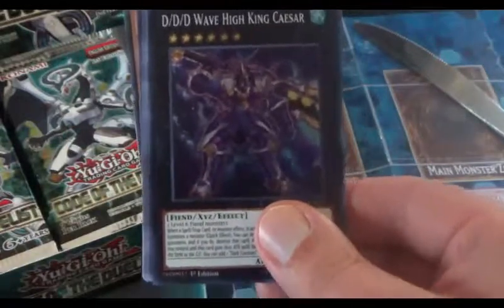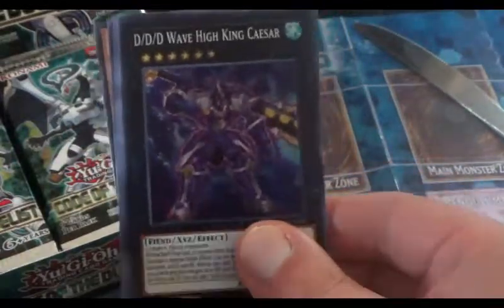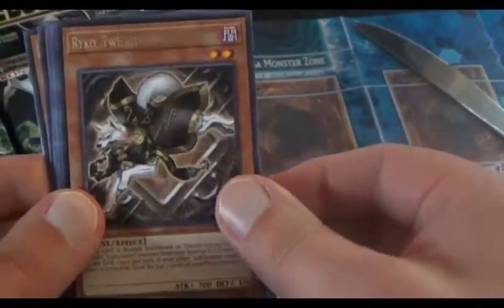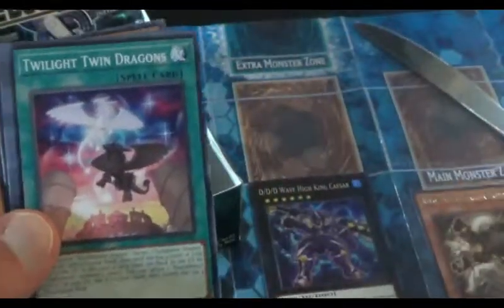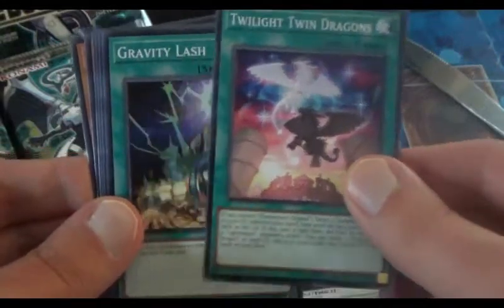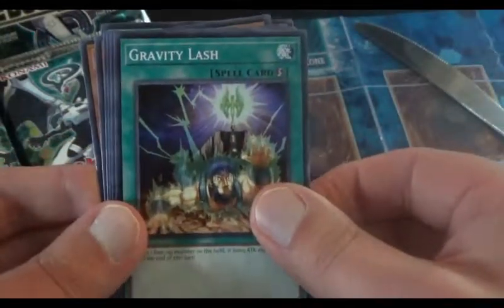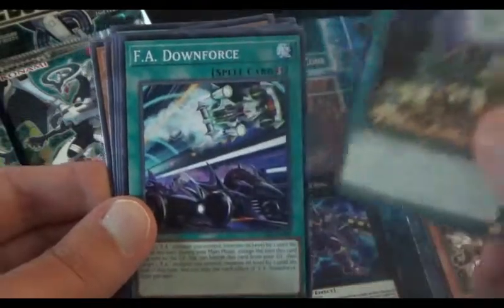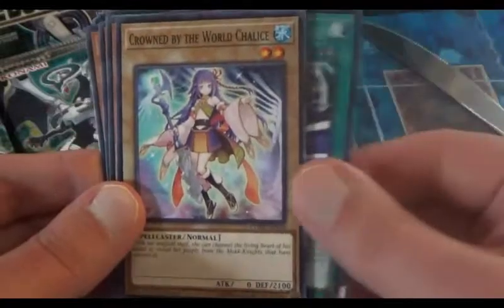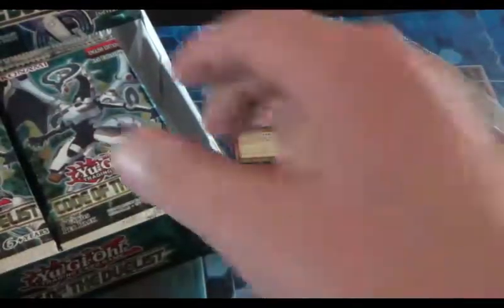You get the Holos before the Rares in this set too — that goes all the way back to Yu-Gi-Oh 5Ds. Rares: Raikou Twilight Zone Fighter, Twilight Twin Dragons — pretty cool image — Rabbity Lash, F.A. Downforce, and finally Crowned by the World Chalice. I need this card because I'm building a World Chalice Gem Knight deck.